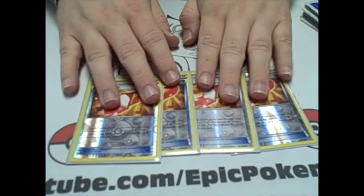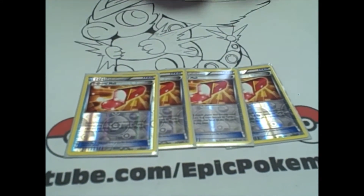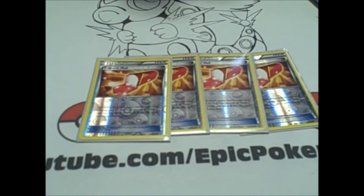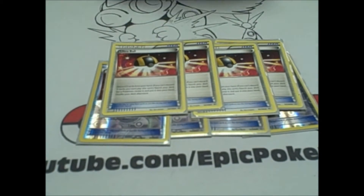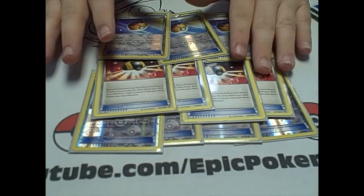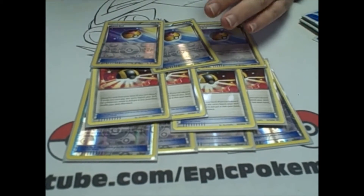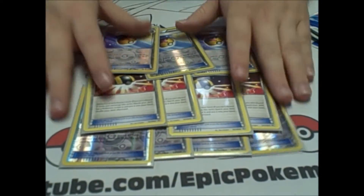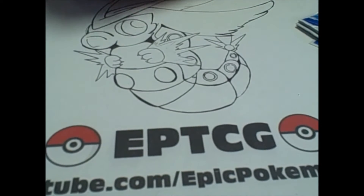We play 4 Trainer's Mail — this is just to grab your ball cards, search cards, and maybe a supporter, helping yourself get set up. A lot of the time you're going to be grabbing Ultra Ball, Forest of Giant Plants, or Level Ball. These trainers are pretty much just there to fetch out your Shaymin and your Vowlplume line to get stuff out, or whatever you might need in the matchup.